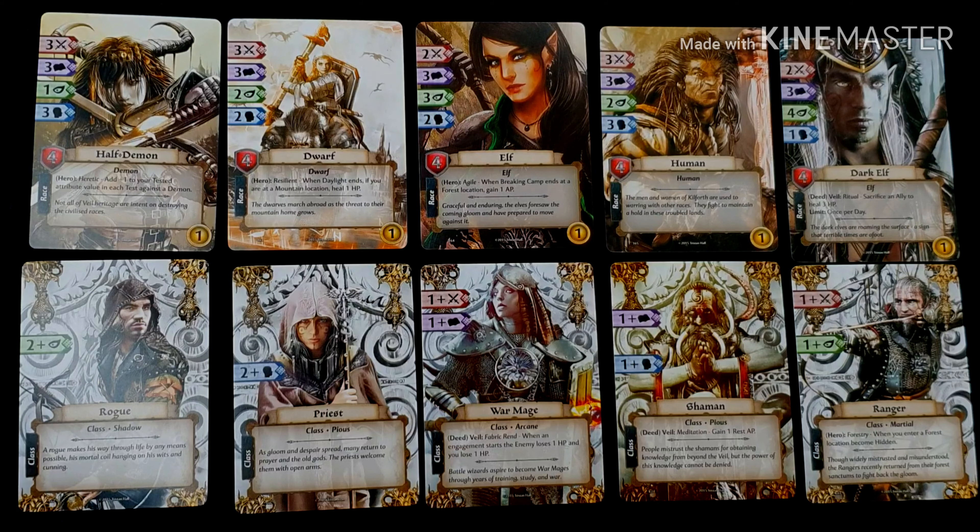For the classes, this is their occupation, and each of the cards will show its name, attribute bonuses that will add to the attributes of the associated hero, keywords and skill types, and an ability that defines the class ability.